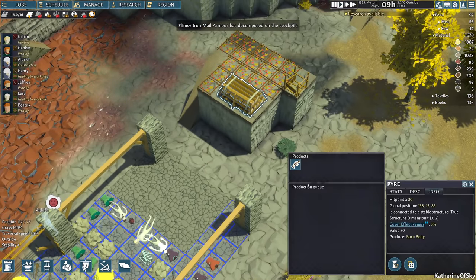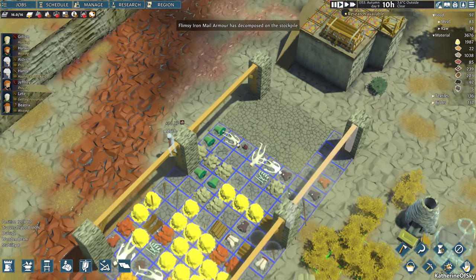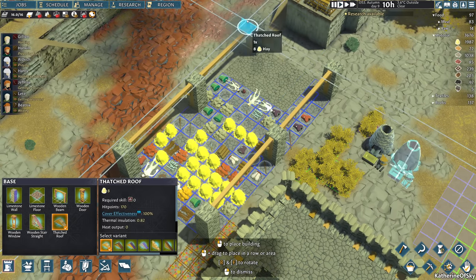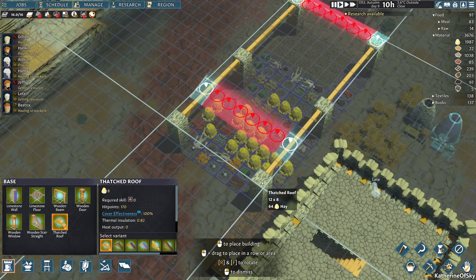The music is a bit sad sounding — it's like the death knell of our colony. No, we'll try not to be negative. We'll be fine. The pyre can be set to production of forever, so we can get rid of these corpses that kind of bring down people's mood. Thatched roof — let's get a thatched roof over here. We have plenty of hay and that will get rid of some of our hay.